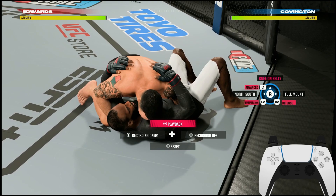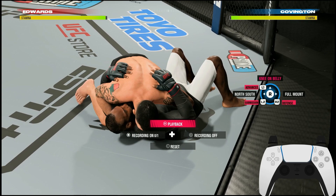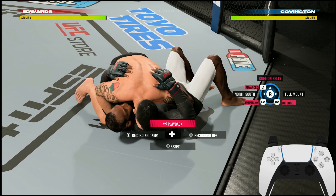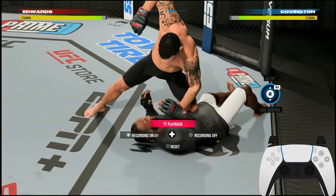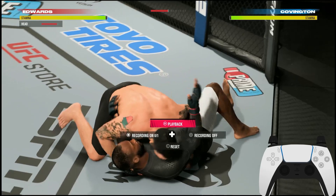Now that we're on the ground with the Legacy grappling controls, you can see there are variations of different transitions to go for. Each position works pretty much the same, except full guard has one more transition than the other three positions. Up on your right stick is always going to be for posturing up — in side control it gives you knee on belly, in full mount and half guard it's a posture up. Anytime you go up, you can land your grounded pound, hooks, straights, and elbows depending on position.